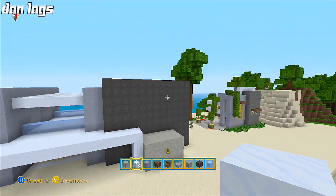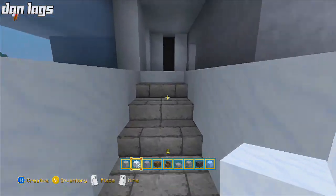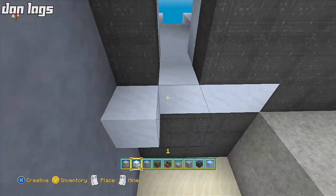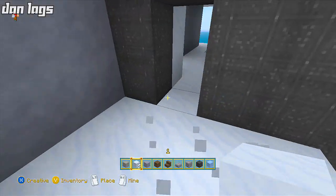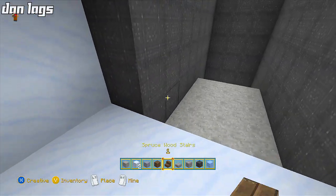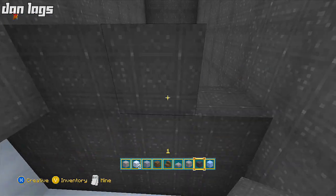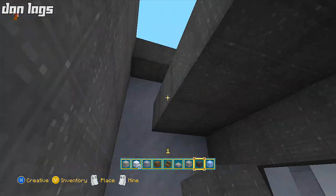That'll look a lot better once we add some windows on this wall, so let's go on the inside of the house. Coming up the stairs, I'm going to break this black wool here and line this with some snow because we're going to make this a room in here. Then I want to make this a wall — take it across right here. You want this wall to be four blocks wide on this side. You can take it up however much you want; you can make the ceilings as tall as you want.